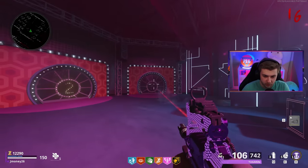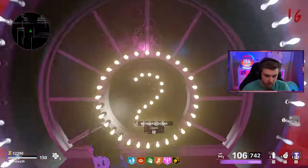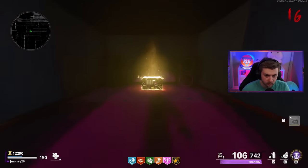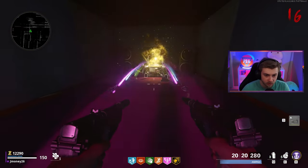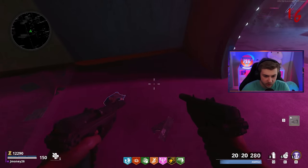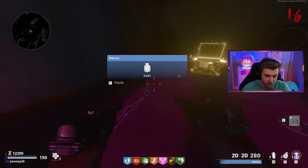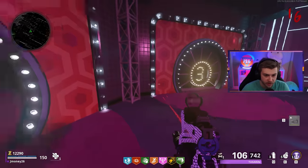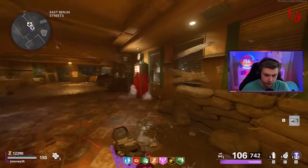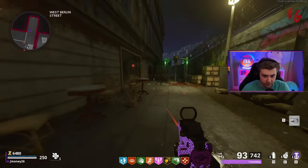Now we need to pick our prize — door number one, two, or three. Eeny meeny miny moe — this one. Is this the gold chest? It is not. And we got Mule Kick? You gotta be kidding me. At least it's a perk I didn't have. While I was doing this whole thing for Jug and they didn't even give it to me? This is ass. Looks like we have to buy it. Come here, Jug — I'll be taking that.